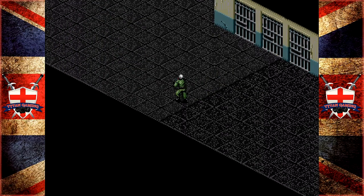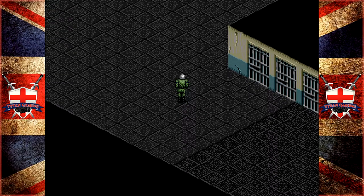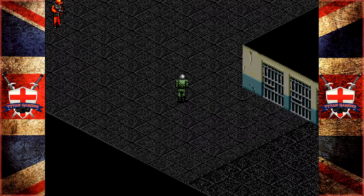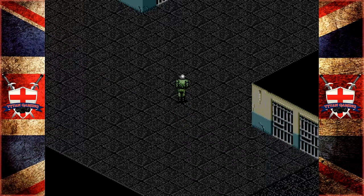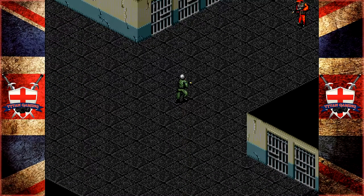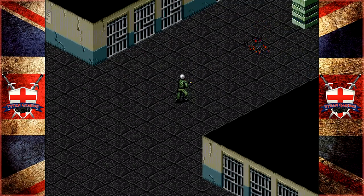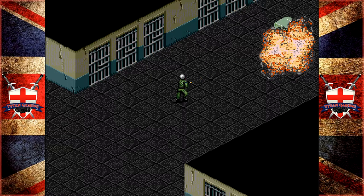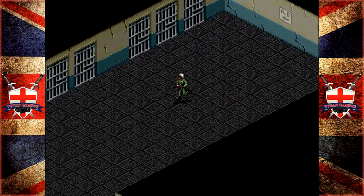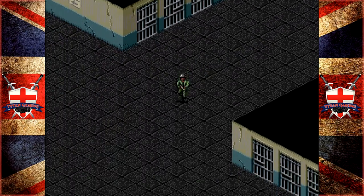Yeah, these things are everywhere man. And we're fighting guys in red now — not orange, depending on how you see it — instead of blue. But that's okay, they pretty much fall down just the same. But there is a new enemy on this mission, and it sucks. We'll cover that in a minute.